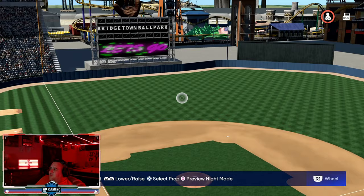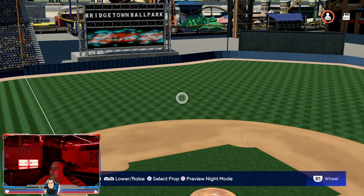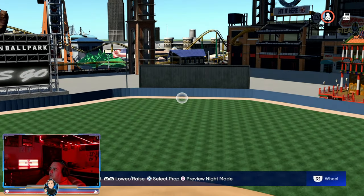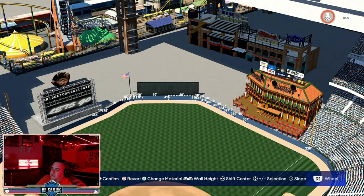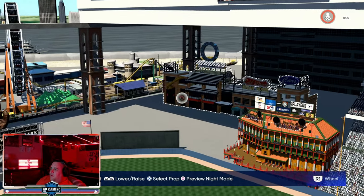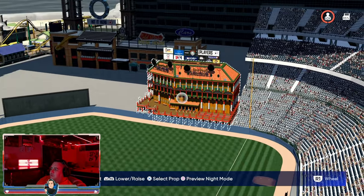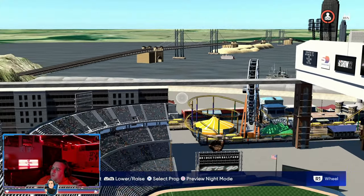This is called Bridgetown Ballpark. It has an elevation of 2,600. I asked a friend who's a big online player what a good middle-ground elevation would be, and he said around 2,500 to 2,800 — I chose 2,600. The walls here are 10 feet in height, with dimensions of 330 left, 415 center, 330 right. We modified a few things: there's a pier, Ballpark Village, an arcade, and we changed the scenery in the background.